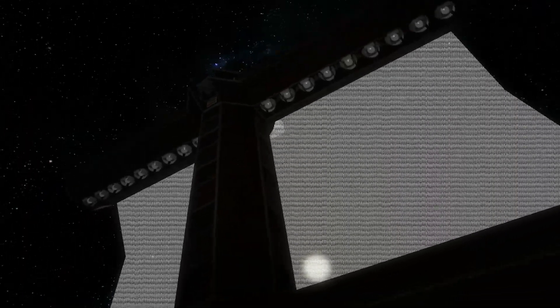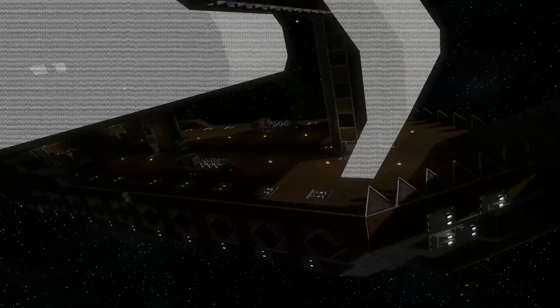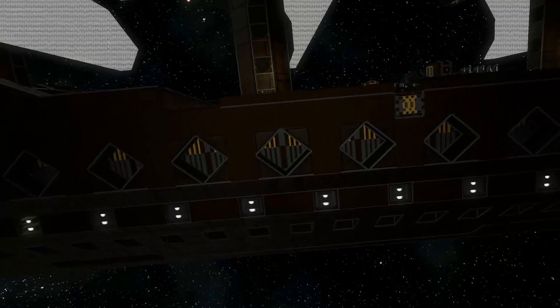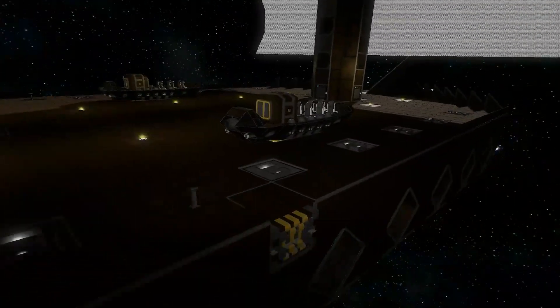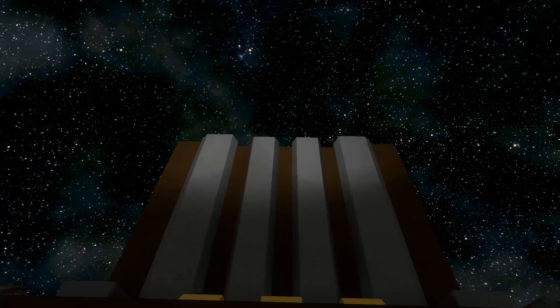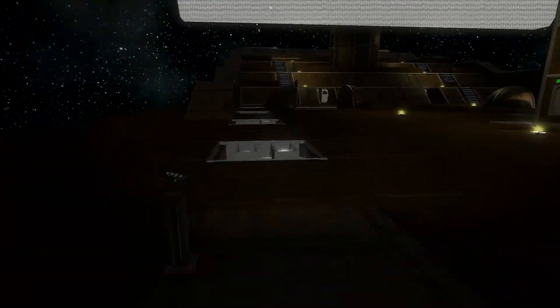The masts also have hydrogen thrusters for extra pushing power — extra umph if you will. So that's pretty cool — they're off at the moment. It also has, I believe they said, 20 broadside cannons, 10 on each side. And they used the hangar door as a plank — that is freaking awesome, I love it.